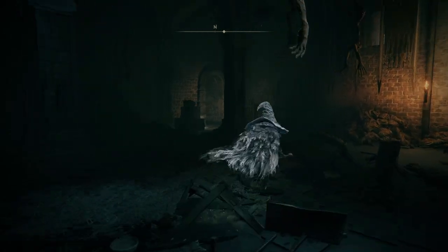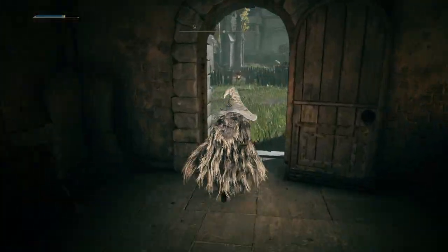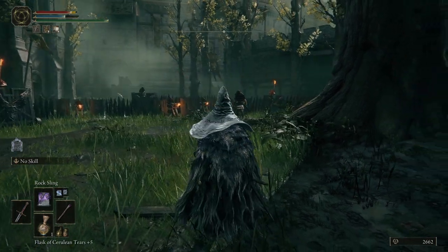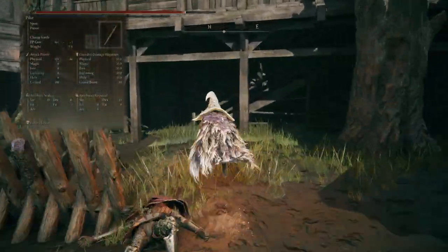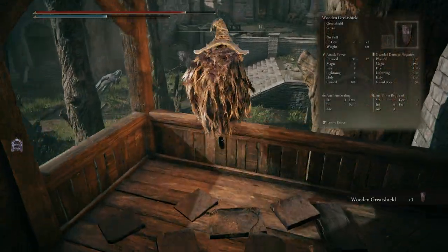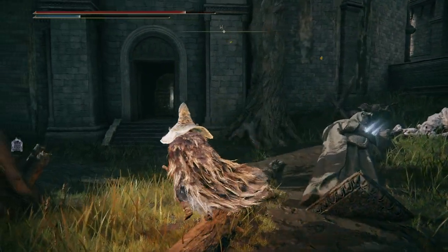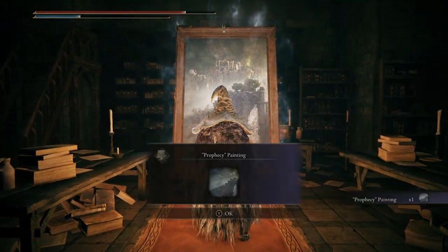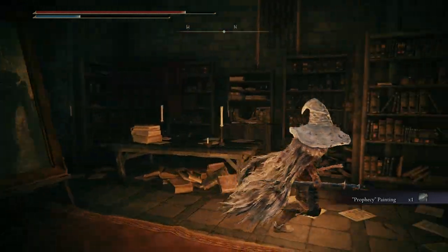Returning to the Grafting Hall, we'll head back to the picture of Godfrey and take a left. Moving forward, we'll find ourselves back outside in a very large courtyard. Here you'll want to clear out all of the enemies so you can get to looting. Among the corpses in front of the barricades, you'll find the Pike, and if you head to the Archery Tower over to the east, you'll find yourself the Wooden Great Shield. Exit the Archery Tower to the north and head to the Omen and his puppy. Take them out, and enter the building immediately to their west. Inside, you'll find the Prophecy Painting. I will have a video with the locations of all of the paintings and their respective ghosts coming in the future, but for now let's finish up in Stormveil Castle.